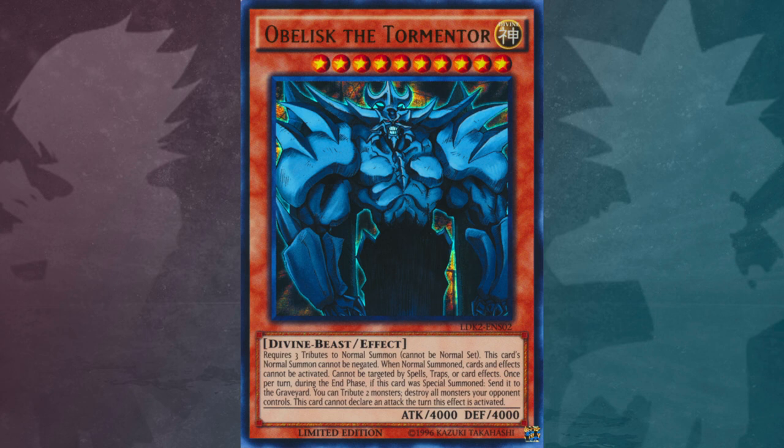Obelisk the Tormentor is a Divine Tribute Divine Beast effect type with 4000 attack and 4000 defense. His effect reads: requires three tributes to normal summon, cannot be normal set. This card's normal summon cannot be negated. When normal summoned, cards and effects cannot be activated. Cannot be targeted by spells, traps or card effects. Once per turn during the end phase, if this card was special summoned, send it to the graveyard. You can tribute two monsters to destroy all monsters your opponent controls. This card cannot declare an attack the turn this effect is activated. So with that background on Obelisk done, let's get straight into the facts.